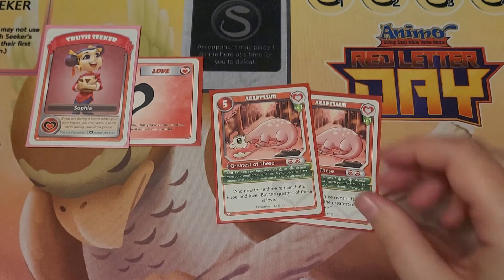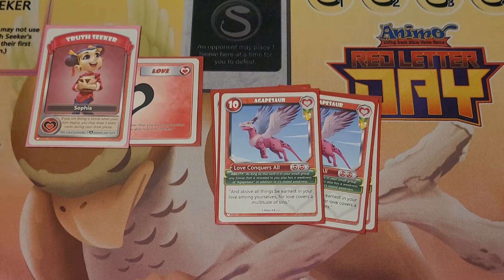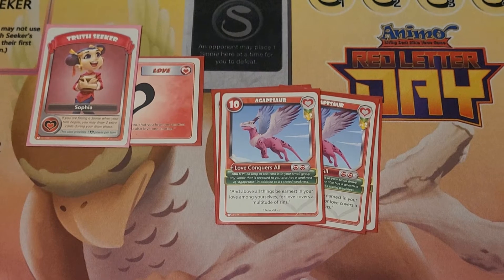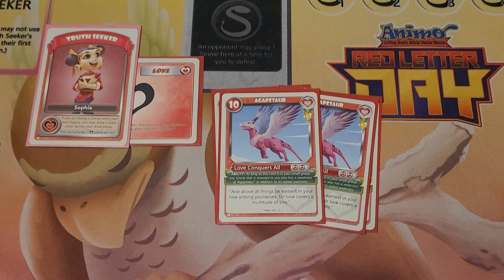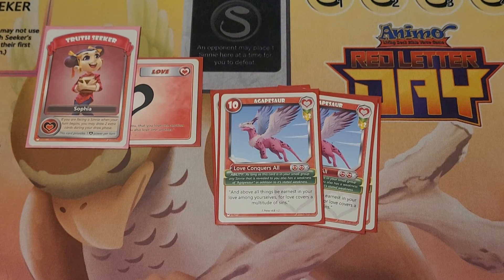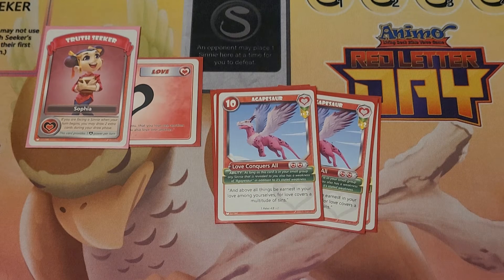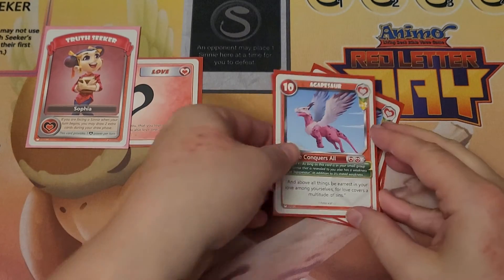I have two Agapesaur level one and two Agapesaur level two. This is kind of a Sinny-defeating deck. The other day when we were playing, I was able to defeat Nathaniel simply by quoting my verses. I left Agapesaur level two out there, and the next turn he played something else on me. I went ahead and threw my Agapesaur level one out there, and simply because it states that it has a weakness of Agapesaur — it doesn't matter if it's level one or level two — I was able to say the verse on the level one and defeat another one of his Sinnies. Super helpful.